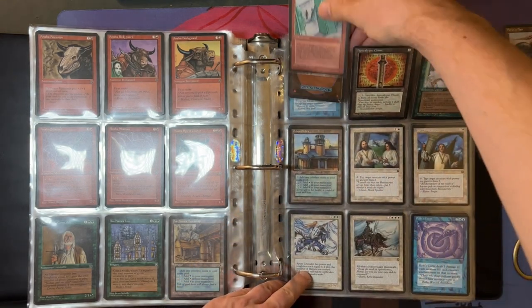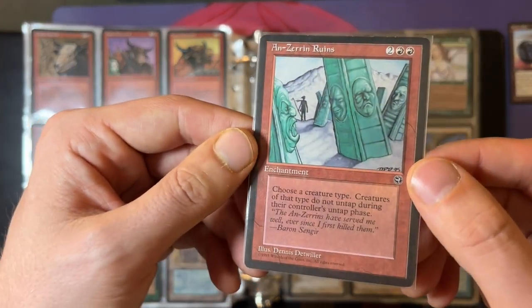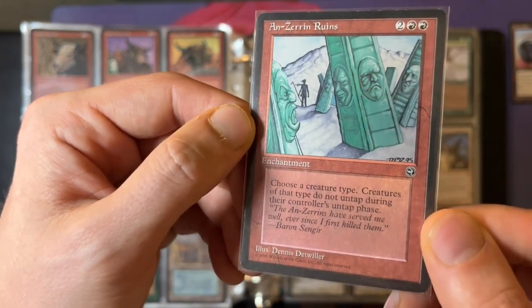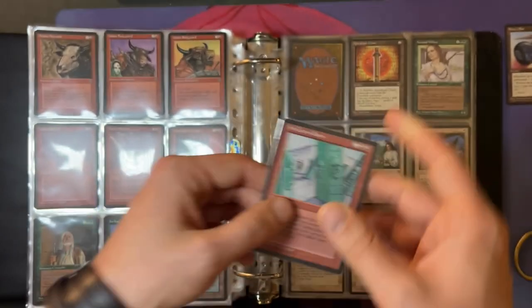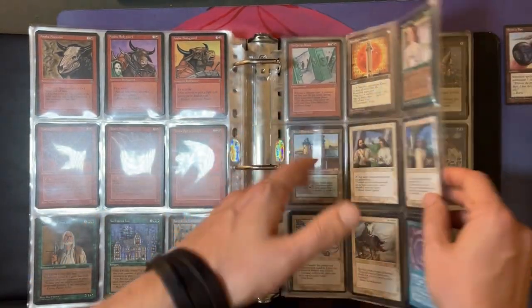Another really good card — people don't play tribal that much anymore, but here's Anzarin Ruins, an enchantment for two red and two. Choose a creature type; creatures of that type do not untap during their controller's untap phase. I find this card to be pretty good — feel free to disagree.